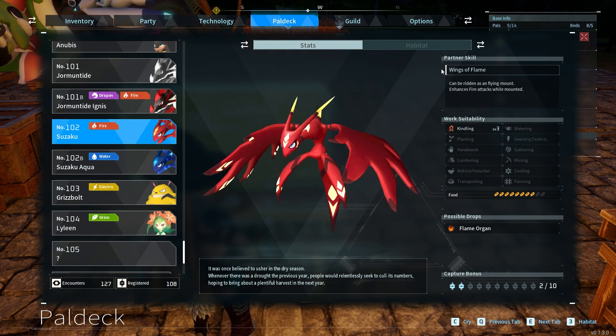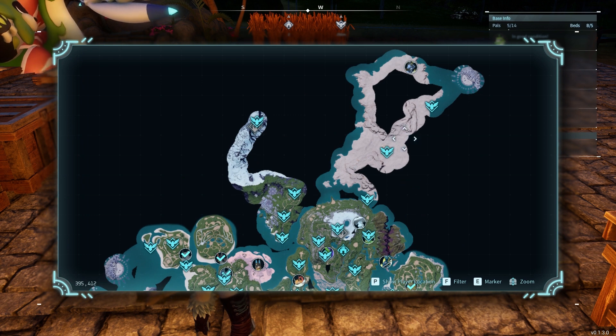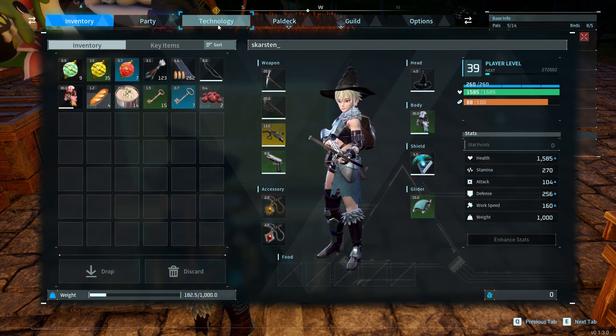I've shown you where to get Suzaku — flying around this desert area. As you can see, I haven't fully explored it yet because I'm underleveled. You're going to find large eggs, and most of the time large eggs hatch into Suzaku.